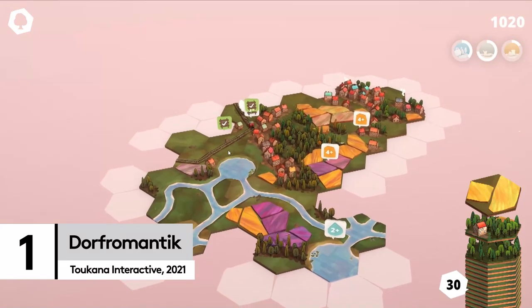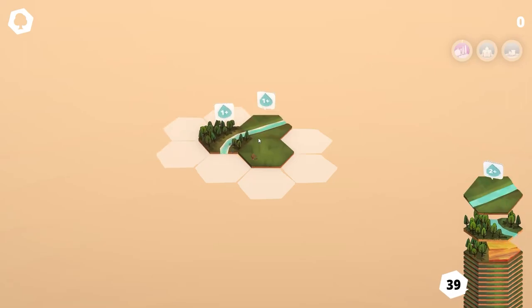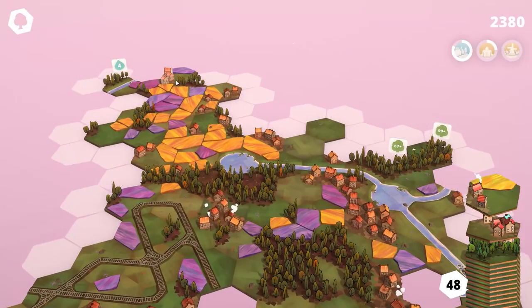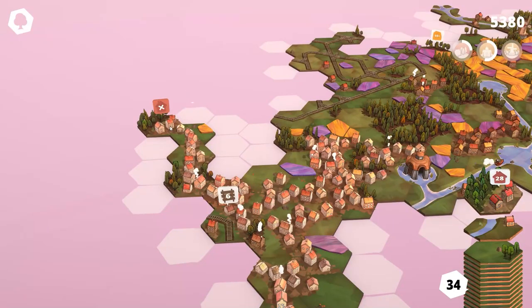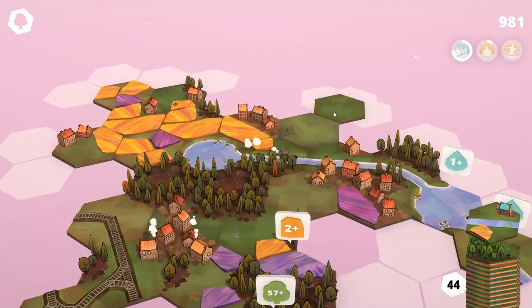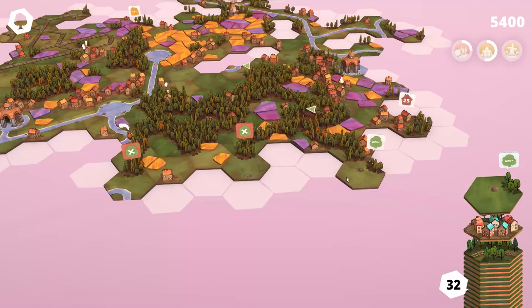What could be more mindlessly relaxing than slowly slotting together gorgeous pastoral scenes in Dorf Romantic? At first glance, this year's gorgeous hex-based hit is little more than a relaxation tool for farm fanciers. But look a little closer, and you'll see there's more to this game than meets the eye. Dorf Romantic's premise is simple: place tiles to create villages, fields, waterways, railroads, and forests, until you don't have any more tiles and the game is over.